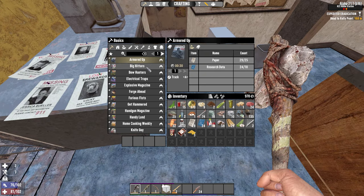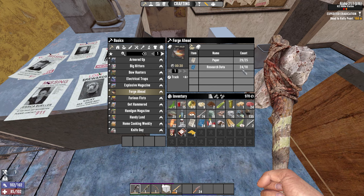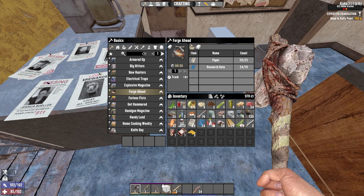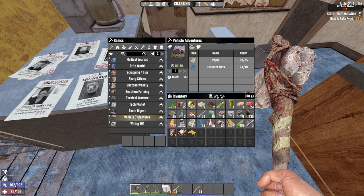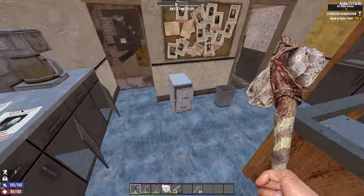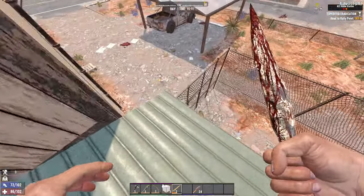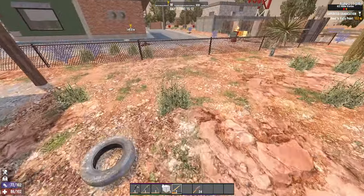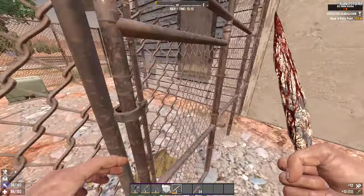So if we look here, you can see that it takes about 10 — this is on the default version of the research mod — it takes about 10 research data and some paper to make Forge Ahead, for example. I think they're all the same. So you can progress towards whatever you want. You just need to have one of those research stations, which I really like. Because it's not like I can just turn every book I get into something I want, but it does mean that I can turn what I don't want into something I do want.